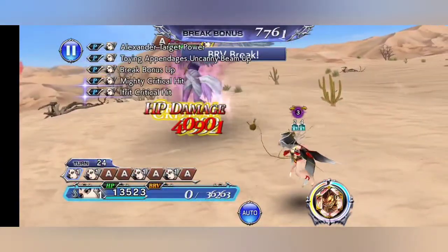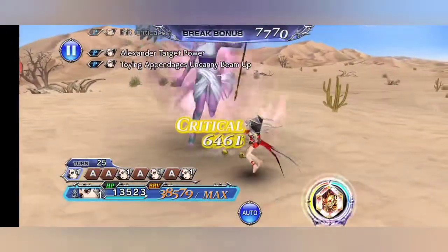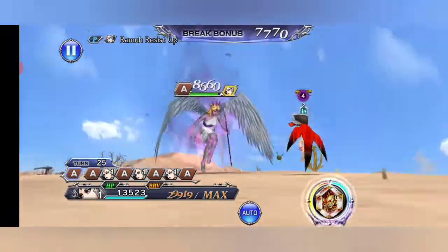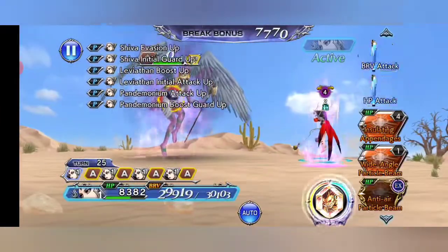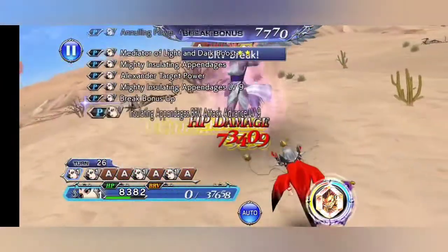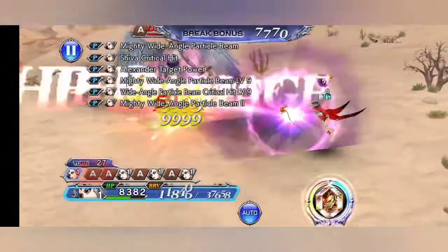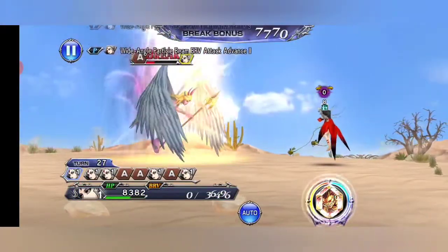Gonna be a little more careful now, keep this break. I don't like this getting two turns in a row, so we'll see how this goes. Probably gonna be an HP attack — yep, but that's okay, we're still under it. Whenever I'm getting to five stacks, even if my EX is up, I'm just using that skill — way more damage, you get delays off, perfect.